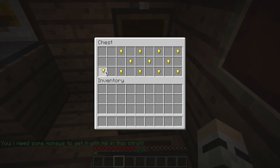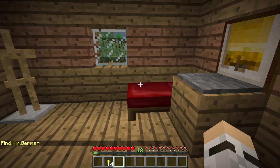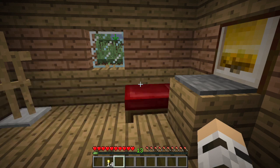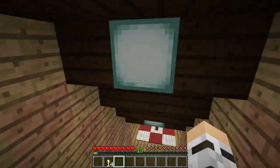I will inevitably keep taking these monies because it takes me forever just to get these all in one stack. I know there's a button you can press but I'm a noob at Minecraft so I don't do that. Let's go ahead and see what that text said — I need some moolahs to get out on a stroll. Now I have to find Mr. Germany and Oliver. Find Mr. Germany — that is our task.